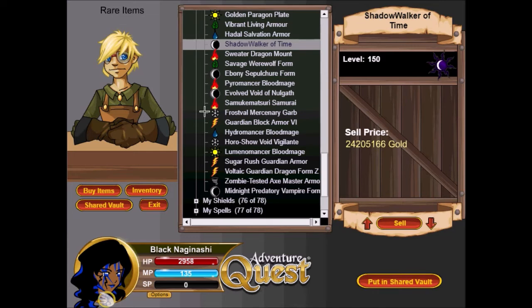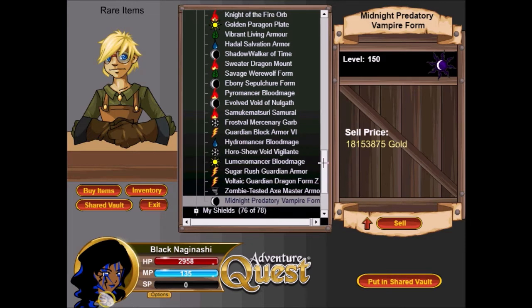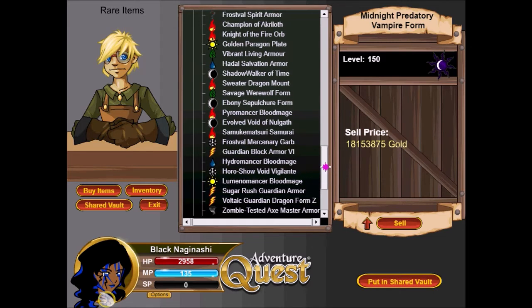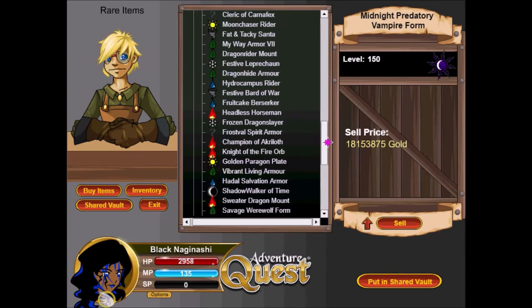Next is Midnight Predatory Vampire Form. I like the art, the entrance animation, and the effect of the armor. I hated the color of the original Predatory Vampire Form because it was red, but when this midnight version came out I was like 'yes, this is beautiful.' I haven't used it in a while — the armor is still pretty good — but I prefer Tarot Raiment because of the fear effect and the chance for a bonus turn. Still, it's a really dope armor.